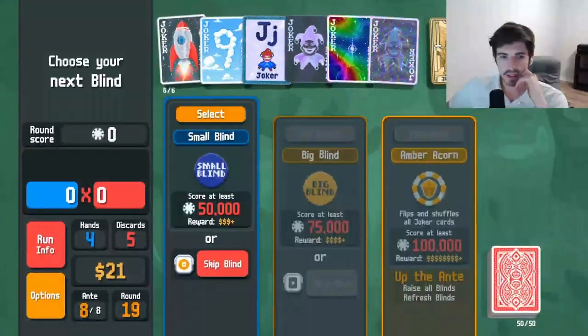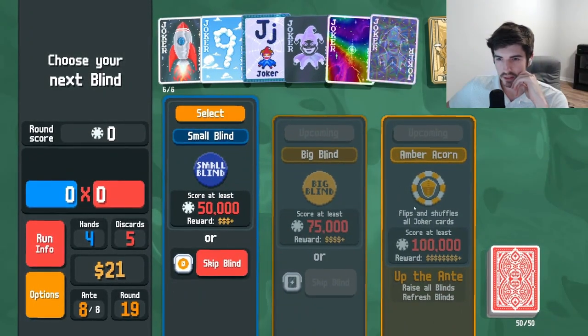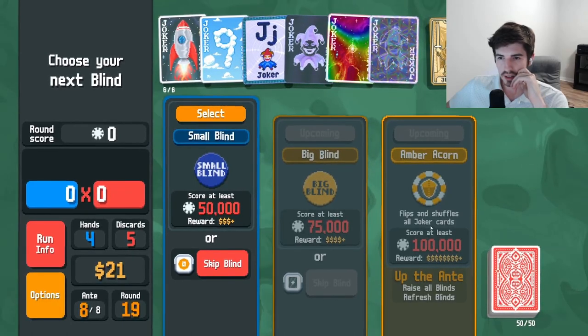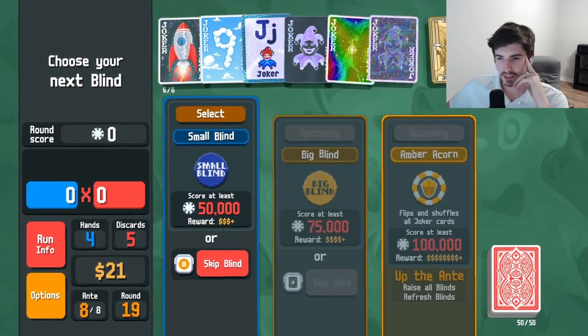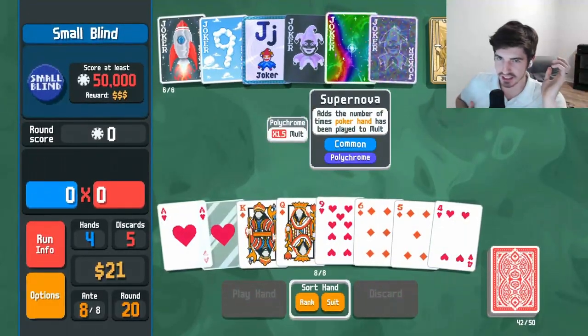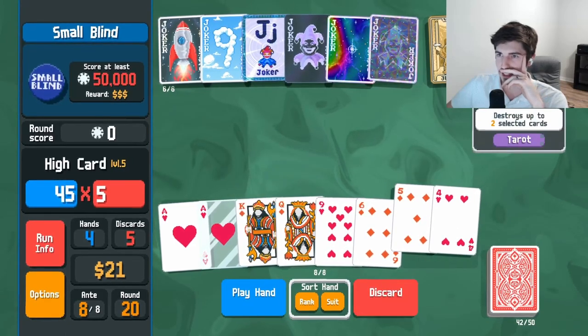Hangman, sure. Mega standard pack, not interested. Flips and shuffles all joker cards — what does that mean? I'm not sure what flipping it means. I get shuffling — it puts them out of order so you're not necessarily going to get your multipliers at the end. That's about all I can gain from that.